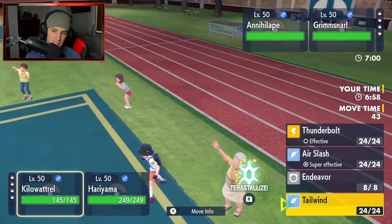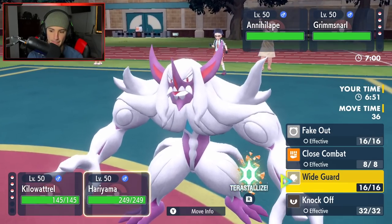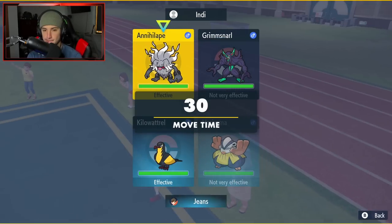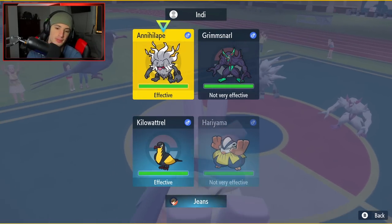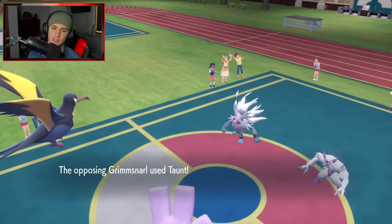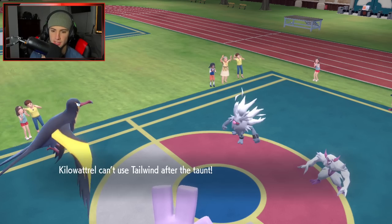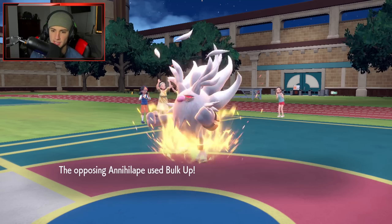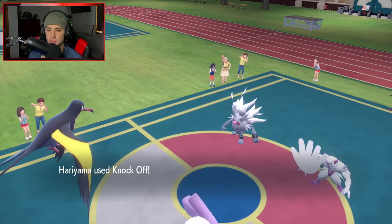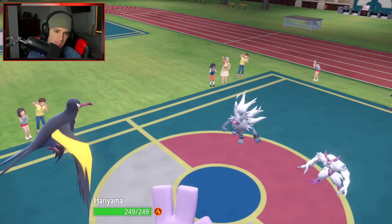They end up leading Grimmsnarl and Annihilape. I think it's just a free Tailwind right here - I could also knock off their item. I'm going to go for a Knock Off to take off their Light Clay or something. He ends up Taunting me - actually a really good Taunt. I should have just gone straight for an Air Slash. So I can't Tailwind now, but I'm still fast on the field. Air Slash can still do a ridiculous amount of damage.